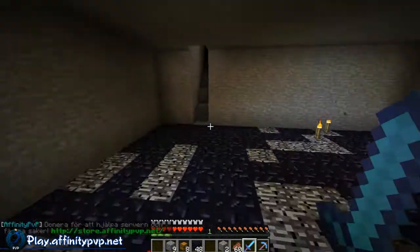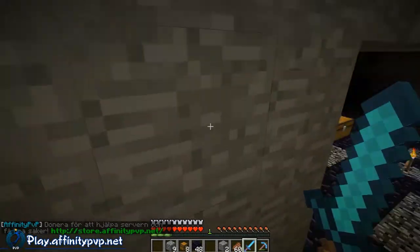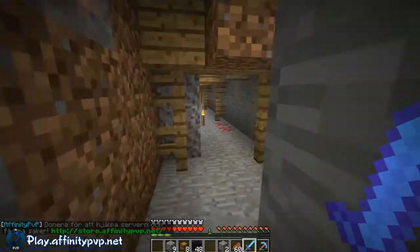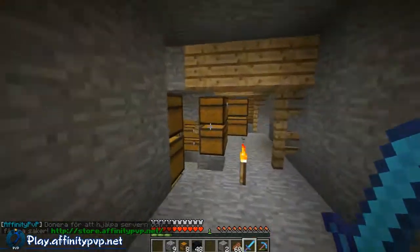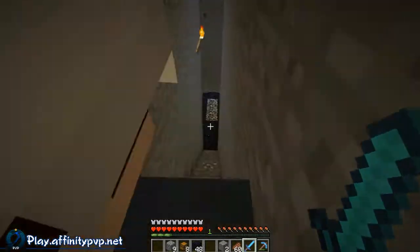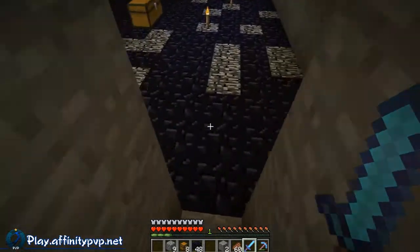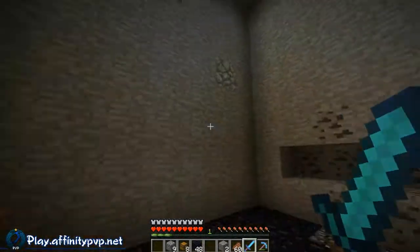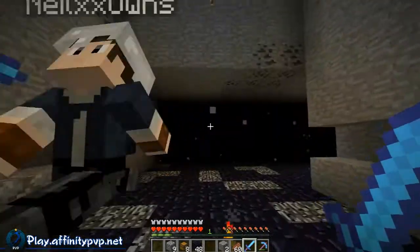We're working on our base. As you can see we've got a new part of our base down here. Up here is where our old stuff is — we haven't transferred any of it down. Down here we're starting our unreadable base, and this bit here is just room for a cow pig spawner that we're going to have.